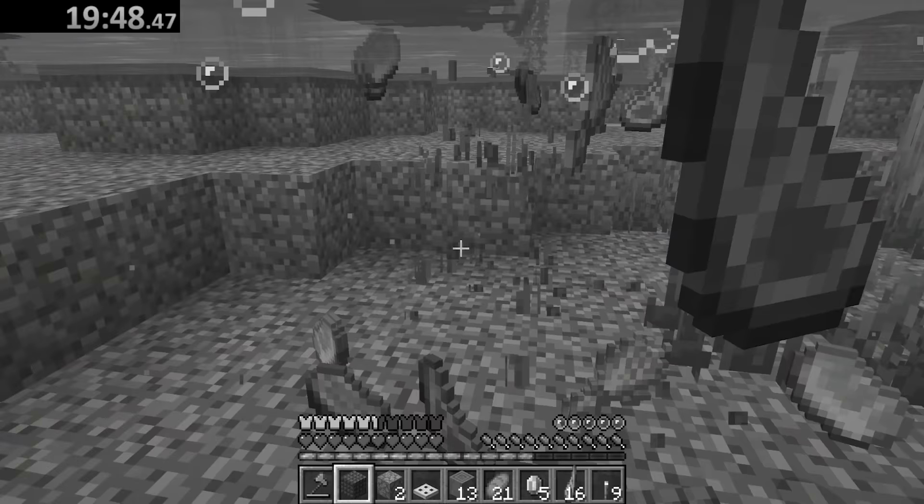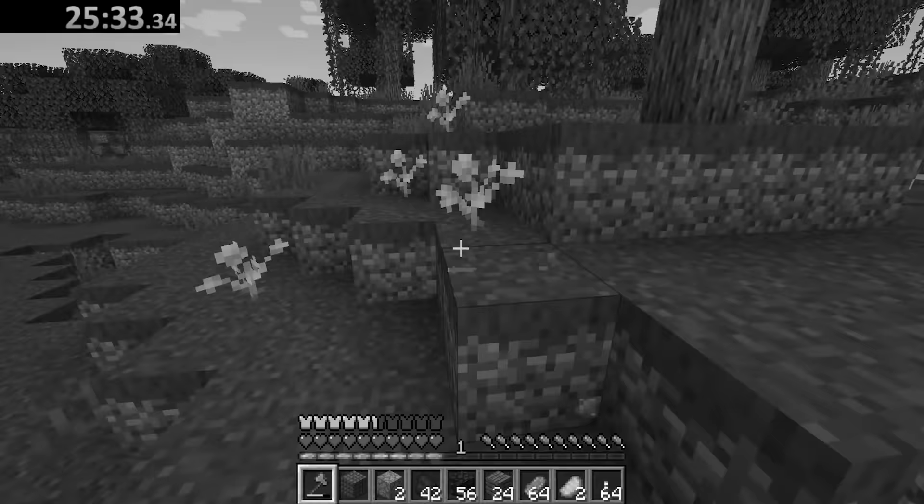Hey friends, how's it going? I installed a wacky mod on Minecraft that randomizes every drop. So whatever you destroy, it doesn't drop what it should. Instead, it drops something that you really, really don't need. My ultimate goal is to find diamond. Let's give it a go.